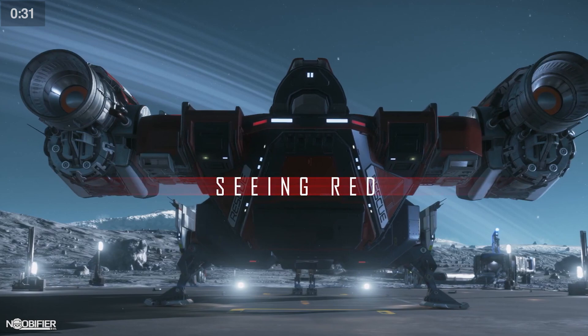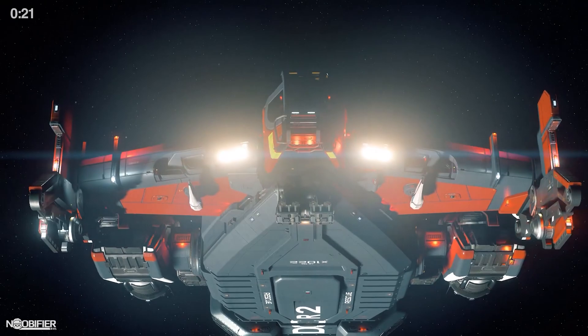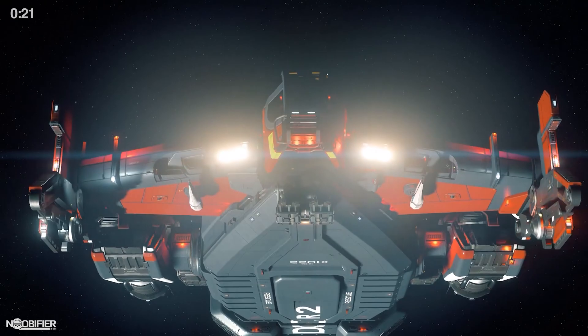The Cutlass Red was next on the plate. The updated Red is great to see — an engine with clear cues from the updated Cutlass Black. It makes sense that they removed the side doors, because that's where the operating theater is. Those were replaced with docking ports. The blinky lights were a critical feature that the team wanted to get right.